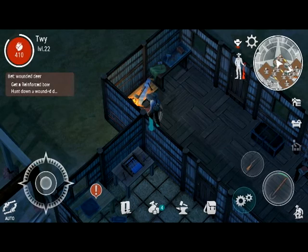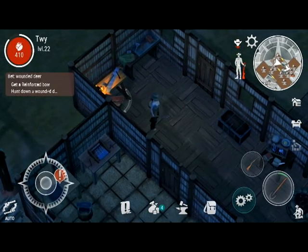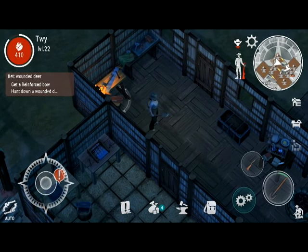The first thing to know is that at the bottom here you have your weapons. You can have two weapons at a time — one that you can use right away and one to switch to right away.